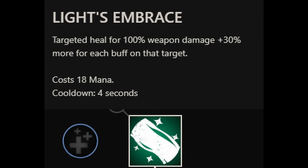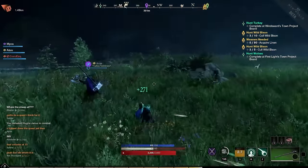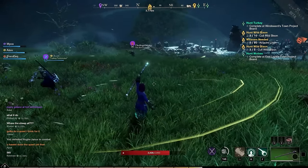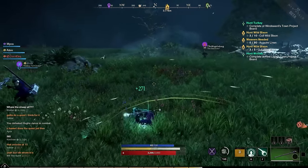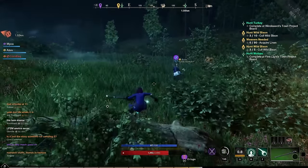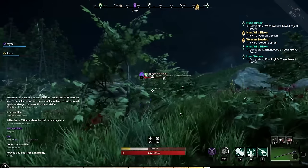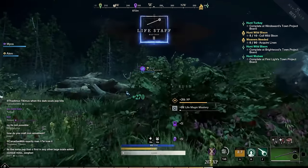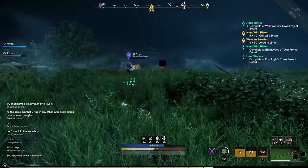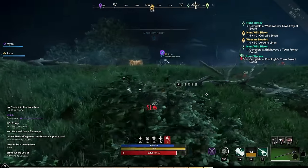The last ability is Light's Embrace, which heals for 100% of the weapon damage. This ability is instant, making it better for PvP, but it is also very mana heavy — 18 mana cost with a 4 second cooldown, so it's very spammable. A really cool feature is that the healing done is increased by 30% for each buff on the target, which can lead to massive boosts in late game. One perk allows you to return 25 stamina to a target when you heal them, which is huge for tanks. The maxed perk extends all Lifestaff buff durations by 2 seconds.